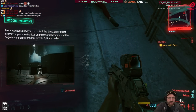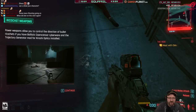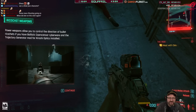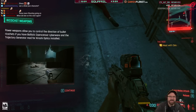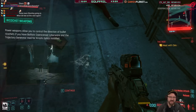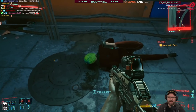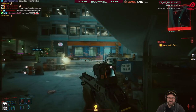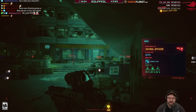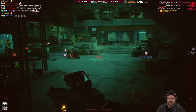Ricochet weapons tip: power weapons let you control the direction of bullet ricochets if you have the ballistic coprocessor cyberware and the trajectory generator mod. Player says that's 'full-on hacks.' Wondering how to collect the bounty on a wanted person — does it automatically apply?